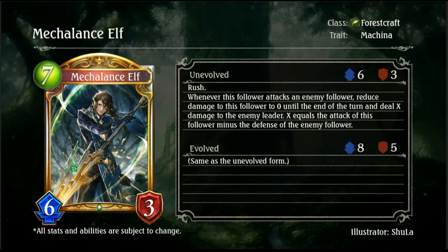Then we have Mechalance Elf — a 7-drop 6/3 Gold Forestcraft Machina. It is a Rush follower. Whenever this follower attacks an enemy follower, reduce damage to this follower to zero till the end of turn, and deal X damage to the enemy leader. X equals the attack of this follower minus the defense of the enemy follower. That's actually really not too bad — if you go up against a 1-drop Fairy, you attack with this thing with Rush and you're instantly dealing 5 damage to the opponent while removing the Fairy in the same turn. So really quite a solid card.